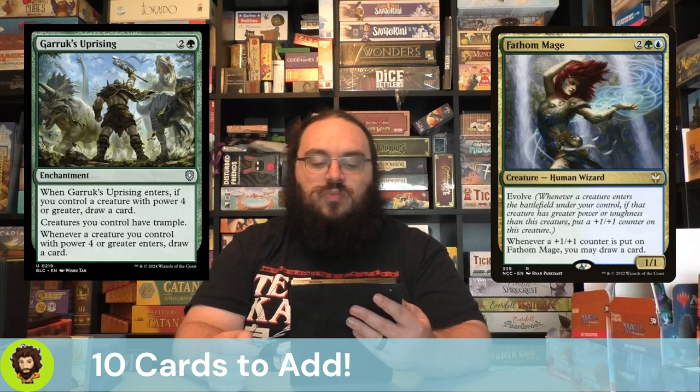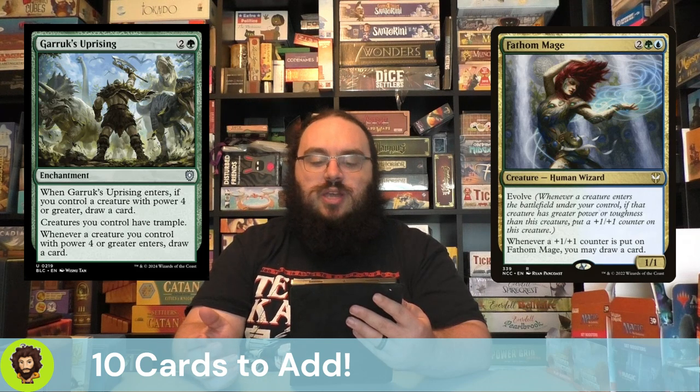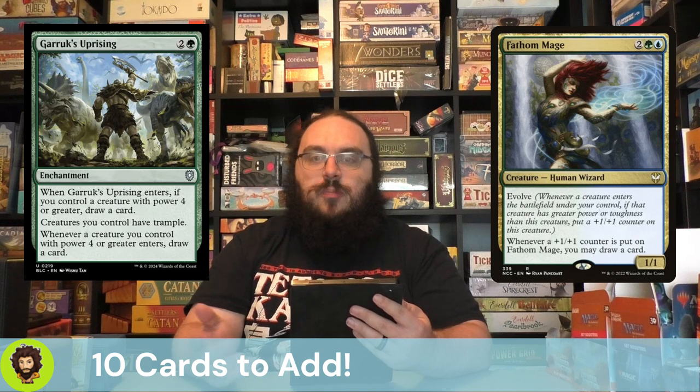Garruk's Uprising — Miss Bumbleflower should get pretty big pretty quickly to let us draw cards. It's going to pass out Trample to every one of our creatures. We also have a couple other big creatures in the deck that are going to let us draw cards after the fact, but we're really here for that Trample.